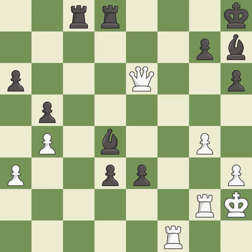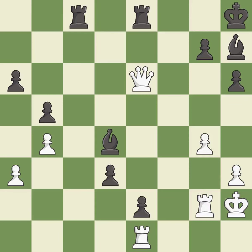This moves the rook to safety — it is best. The opposing rook is kicked by a pawn and must now move or be captured — it is excellent. This moves the rook to safety — it is excellent. This is the way to win a queen — it is best. This allows a forced checkmate — it is an inaccuracy.